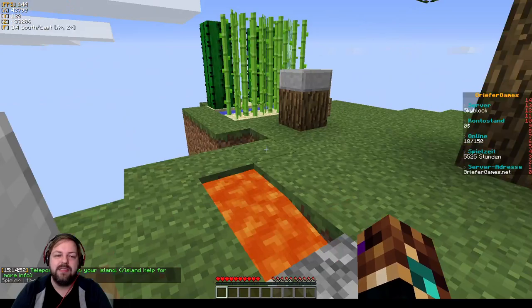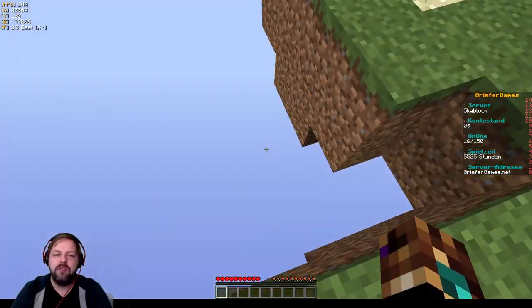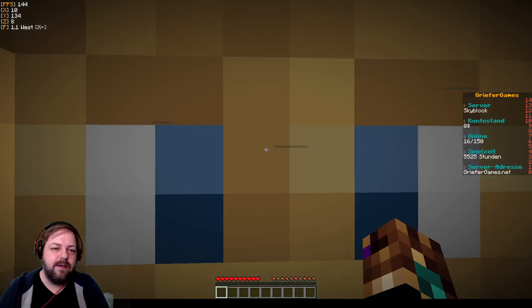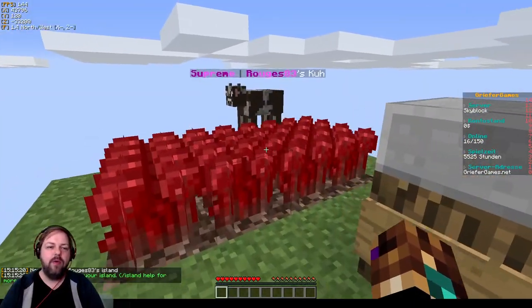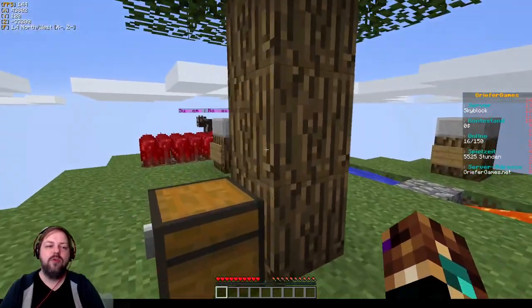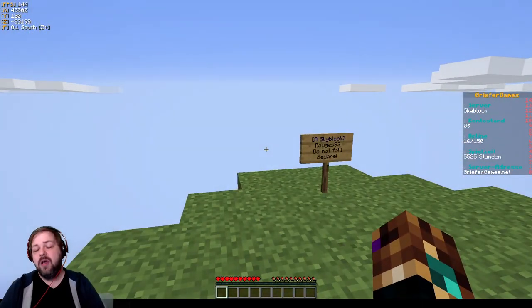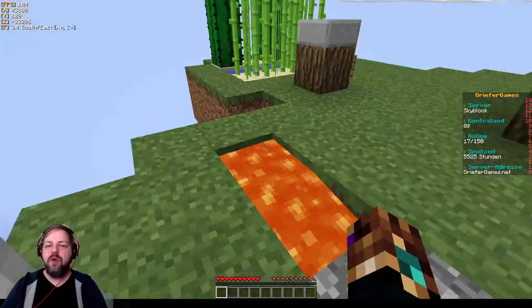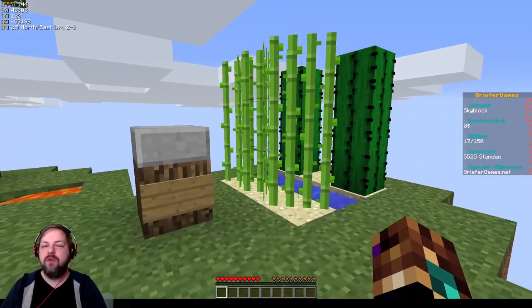Und schon sind wir an dem Punkt: so ähnlich wie das bei Stranded ist, wo man gestrandet ist mit einem Meer und das Wasser Säure ist und man stirbt – so ist es hier, wenn man einfach von seiner Insel fällt. Dann war es das, Goodbye. Das Schöne ist: hier hat man schon so ein paar Rohstoffe vorgegeben, schon einen Cobblerspawner quasi vorgebaut, und so ein paar Rohstoffe sind schon da. Damit muss man klarkommen, sich die Insel aufbauen, immer weiter bauen. Hier gibt es auch Toplisten mit coolen Inseln. Also auch dieser Spielmodus hat was für sich – nicht so extrem mit der Interaktion wie City Build, aber trotzdem ganz cool.